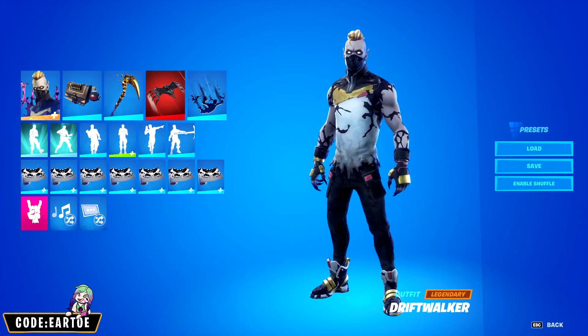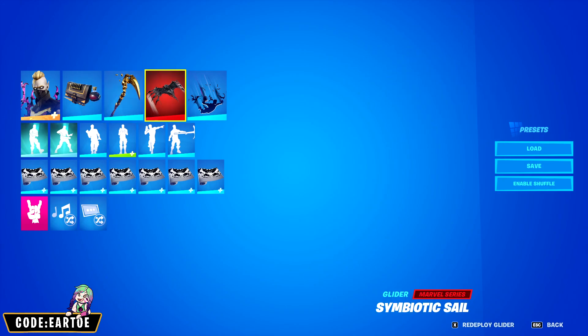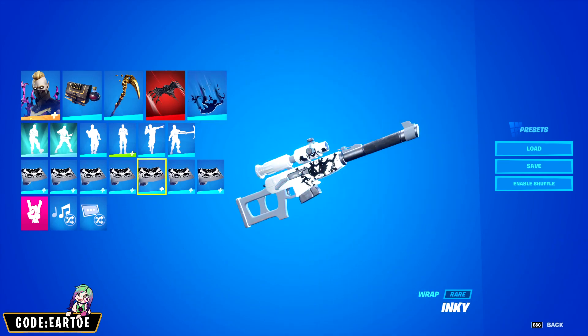Next we have another combo for Drift Walker. For the back bling, Slayer Saddlebag; for the pickaxe, Mayhem Sight; for the glider, Symbiotic Sail; for the contrail, Bats; and for the wrap, Inky. Let's see how this works in game.